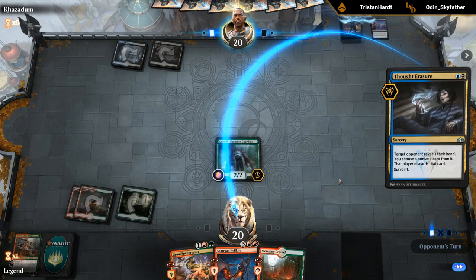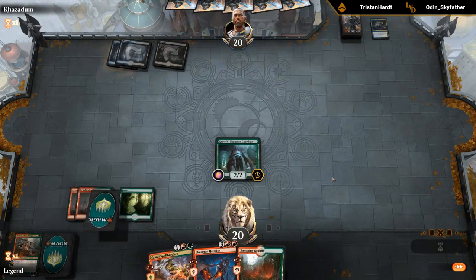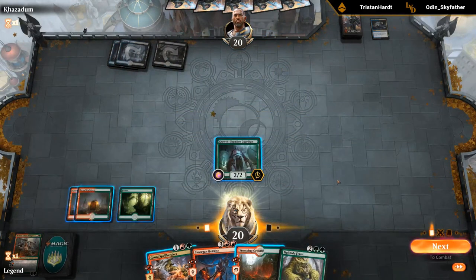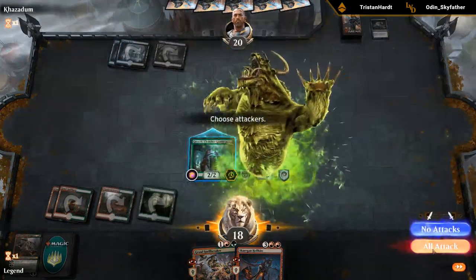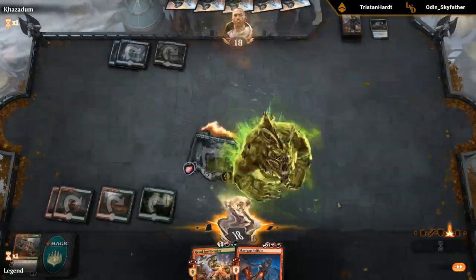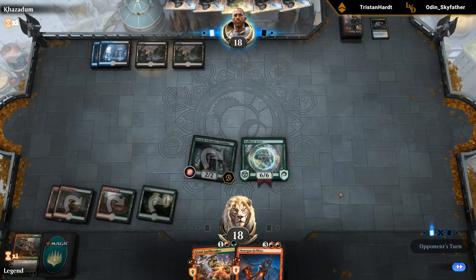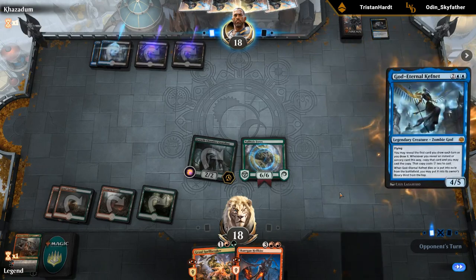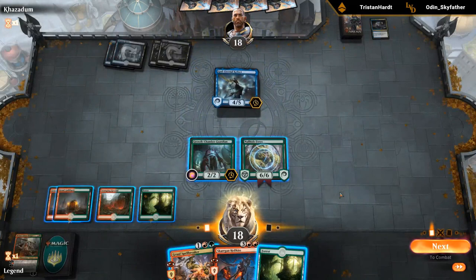It's going to be Thought Erasure taking Domri, but now we can adapt the Guardian. That's also pretty tempting — I guess just playing Ferox is better. There's a small chance their opponent makes us discard and we can put the Ferox in play for free, but I'd rather just get it out there.